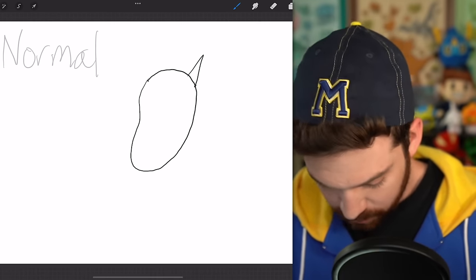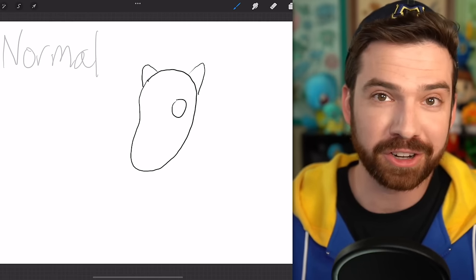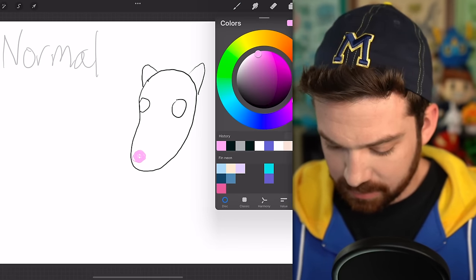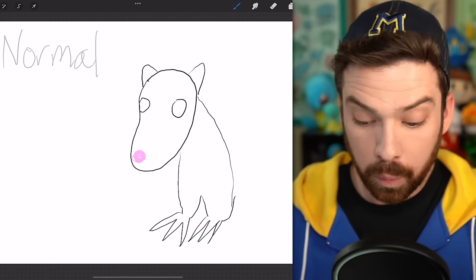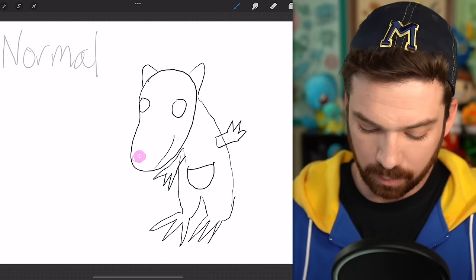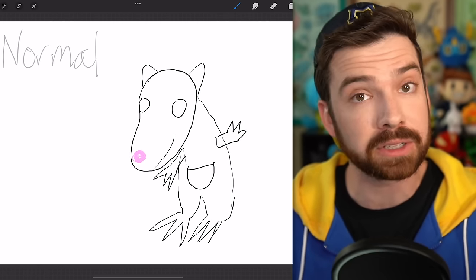Okay, they have pointy ears. Oh no, too pointy. As you can see, I am not a digital artist. We gotta give them a pink nose. But how do I make this like more than just a drawing of an opossum? I know — it's gonna have the pouch right there, which is not what opossum pouches actually look like, but this is a Pokémon so it's supposed to be different.